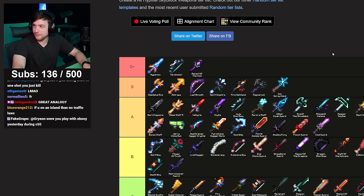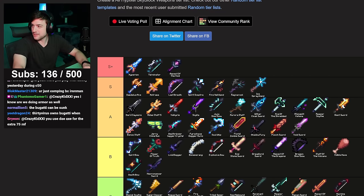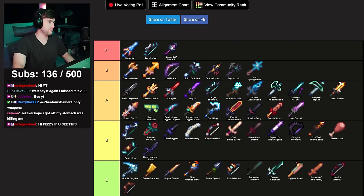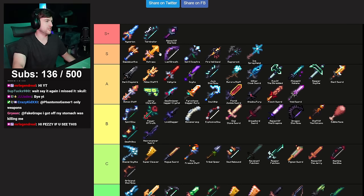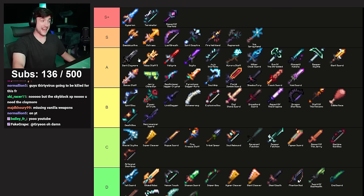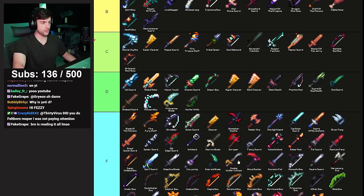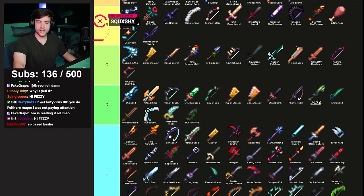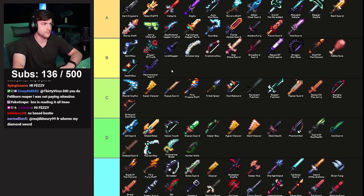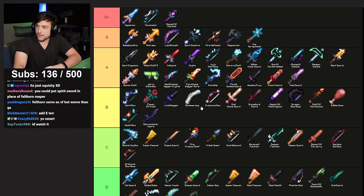That is the official 30virus updated 2024 weapons tier list for Hypixel Skyblock. In S+: Hyperion, Terminator, AOTV. In S: Daedalus Axe, Astraya, Last Breath, Spirit Scepter, Fire Veil Wand, Ragnarok Axe, Ice Spray. At the top of A: Claymore and the rest below. A few honorable mentions — new weapons like Felthorn Reaper came out since this tier list. Based on general chat sentiment it's probably a B. That's the tier list — we ranked every single weapon in the game.